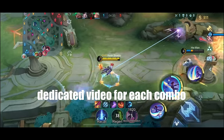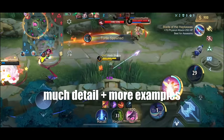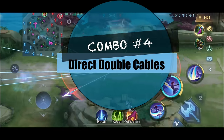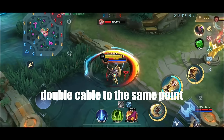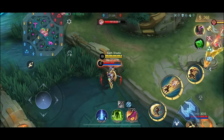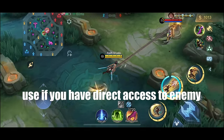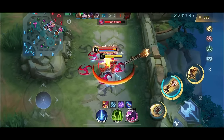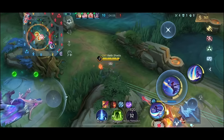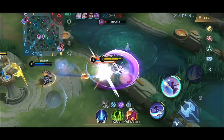I will be uploading dedicated videos for each of the combos mentioned here with much more detail and examples, so subscribe for that. Next up is direct double cables — using two cables to the same point in order to get there faster than just one cable. You can use this if you have direct access to an enemy standing right in front of a wall. In this example, I used the double cables to chase Saber and execute my combos. Here's another example at mid and a similar example with a different target.